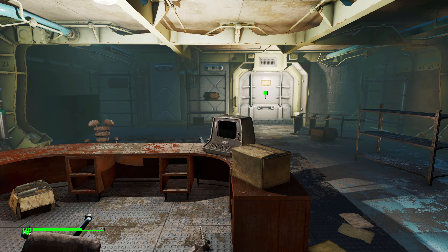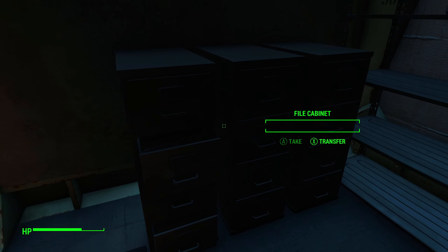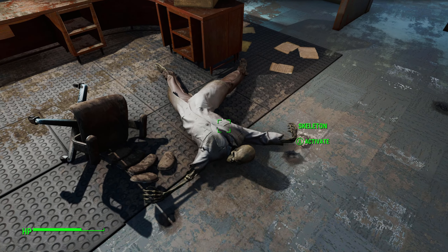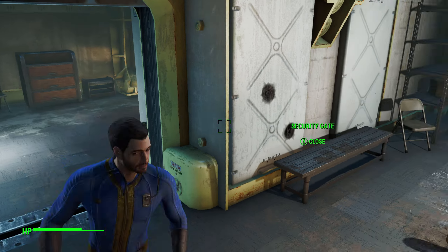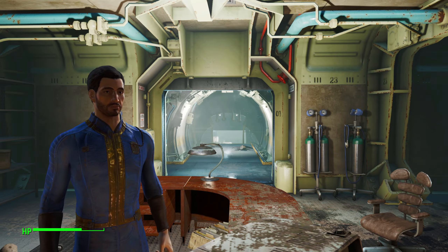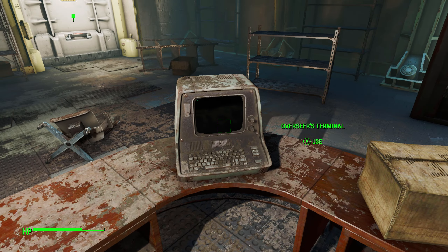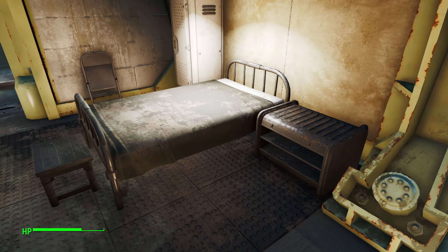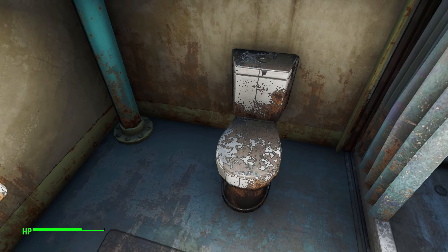Hello guys and welcome back to some more Fallout 4. In the last video we awoke from our cryogenic sleep and went into Vault 111. After we awoke, we found our wife Nora dead - killed by a guy with a scar over his eye. She was shot and they took baby Sean. I mean, I guess you should thank them for taking the demon baby, but at the same time, killing Nora is a little bit rude.